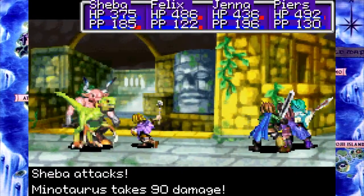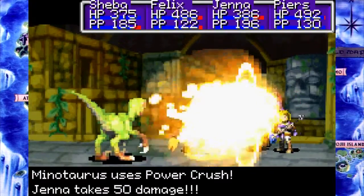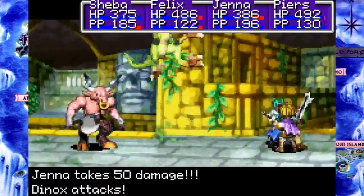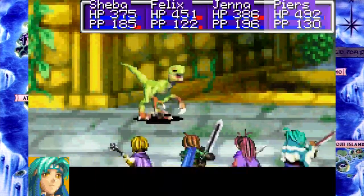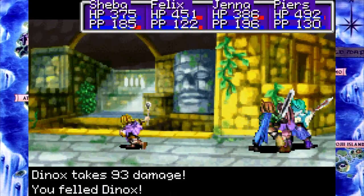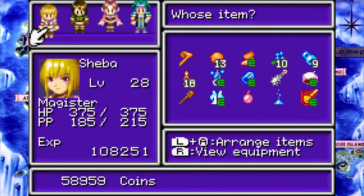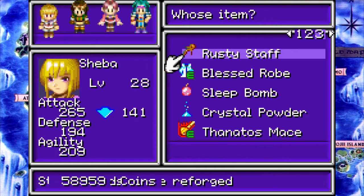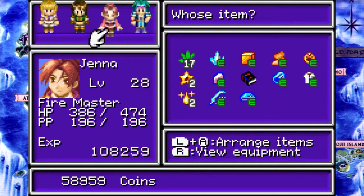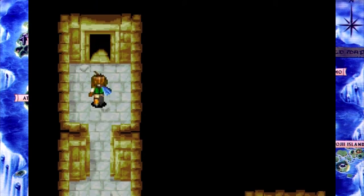Anyway, last time we came to this place, which is kind of a shithole, but it does have stuff in it — stuff that we probably want. We found that staff here, I think. We definitely found some stuff here, and I'm sure we'll find more stuff here that I'm not thinking of at this time.